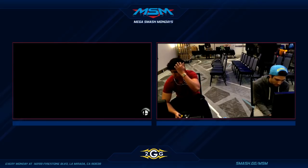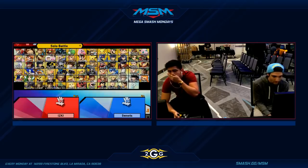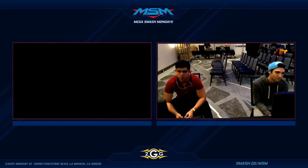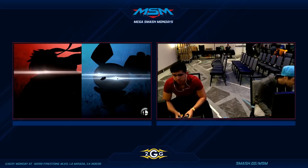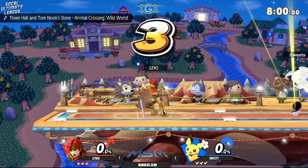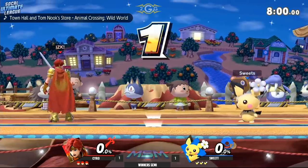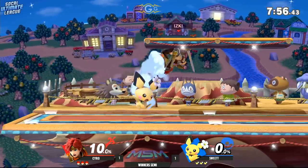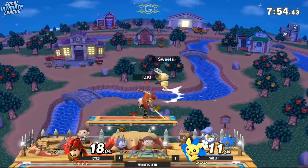Falco has those long-lasting hitboxes — long-lasting down air and up air that last a pretty decent amount of time. Going for the Roy — that works too, but I feel like Roy kind of suffers the same issues. His hitboxes come out too quickly and Pichu is so small he's able to avoid most of them regardless. And here we go into Smashville for game number three.